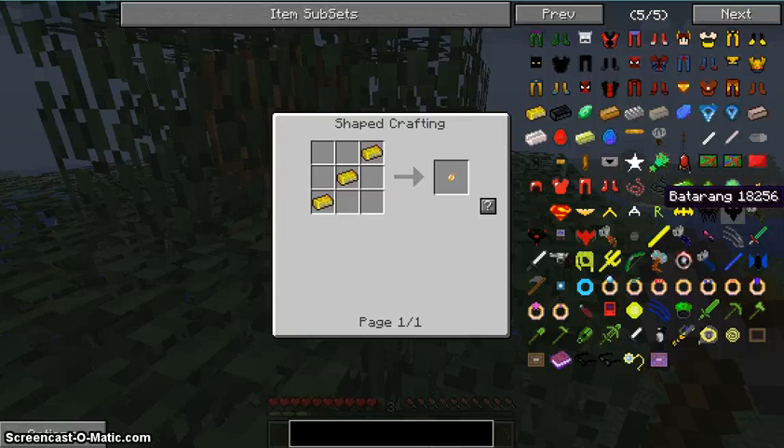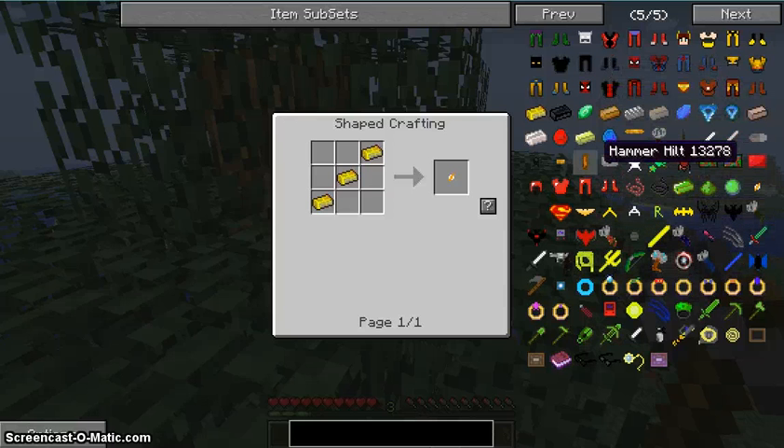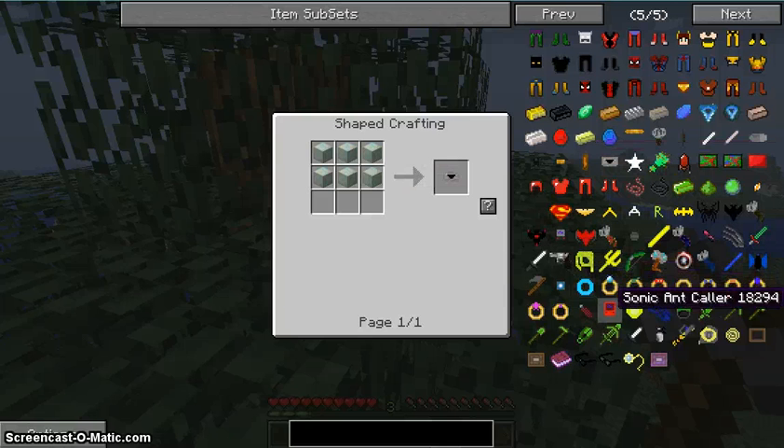And here are the weapons. One thing I need to know how to make is Thor's hammer. I got this made — I need a block of whatever that's called. How do you make a ring?